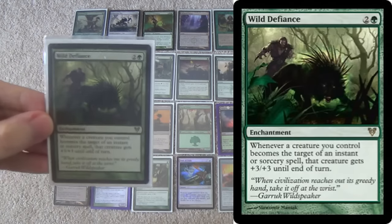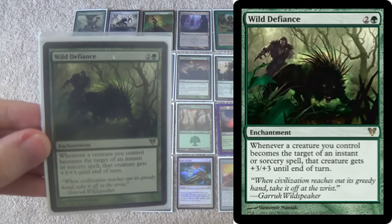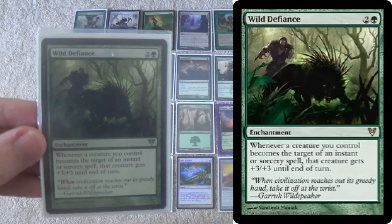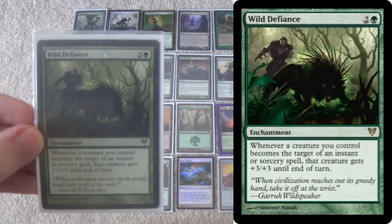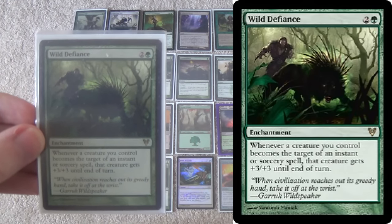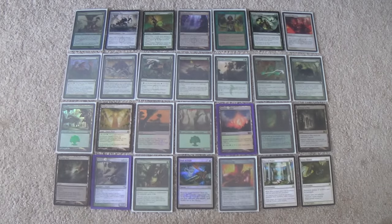Wild Defiance gives our creatures protection from Lightning Bolt — that's what I like to think of it as. The one matchup where it doesn't is Affinity because of Galvanic Blast, but against Jund and against Burn, this just gives your creatures all they need to never die, notwithstanding Terminate or Olivia Voldaren. Wild Defiance is underrated. I only run it as a one-of because, like Blood Moon, it feels sort of redundant in multiples — one is usually all you need.